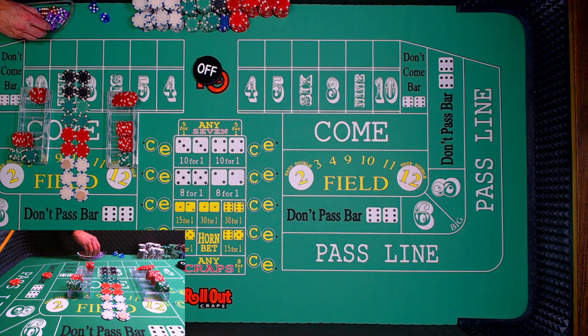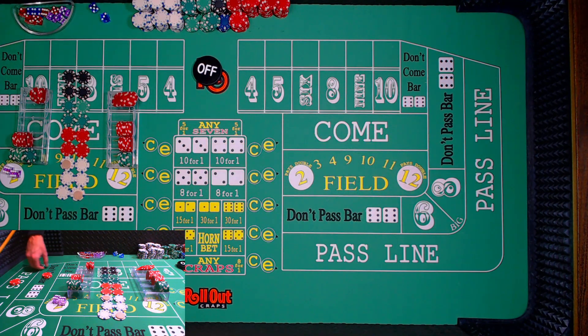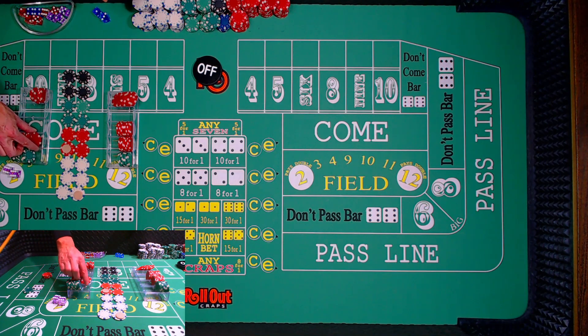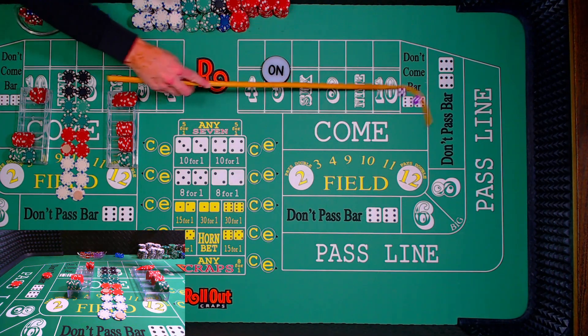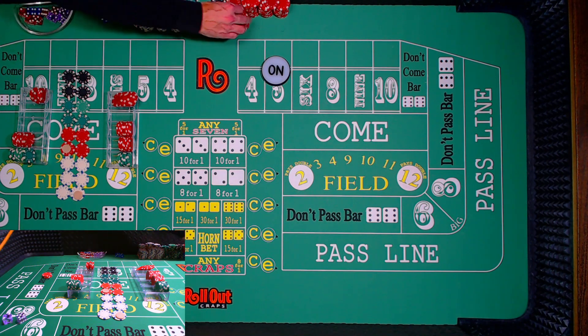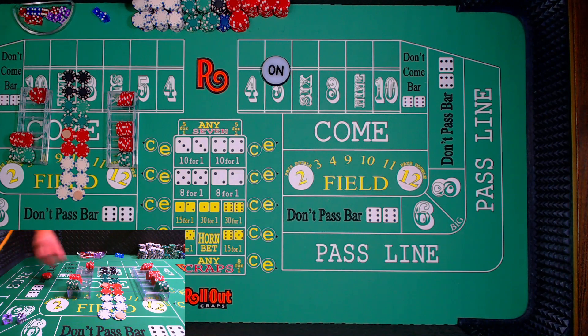Here we go. 12 craps — that's going to lose on the pass line. It's going to be a push on the don't, and it's going to move up to the next level, which is a $30 bet. Here we go, shooting for a number. Five — those fives again. So five or seven. There's a ten. Easy eight. And a seven out. Another winner on the don't. So pass line loses and don't wins. Pass line moves up to the next level — it's a $30 bet. That was a seven out, so we'll get a new shooter.